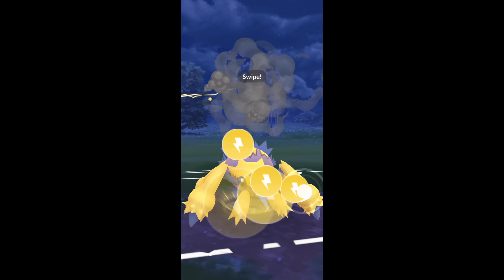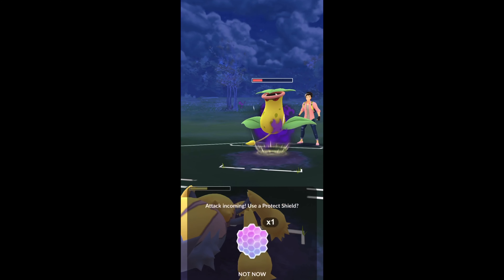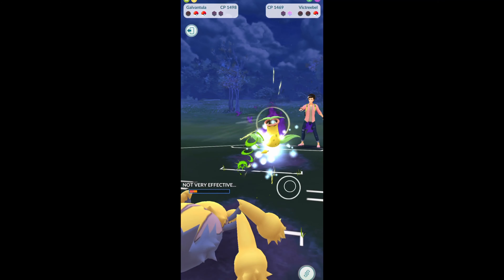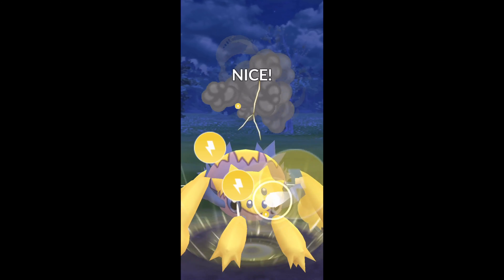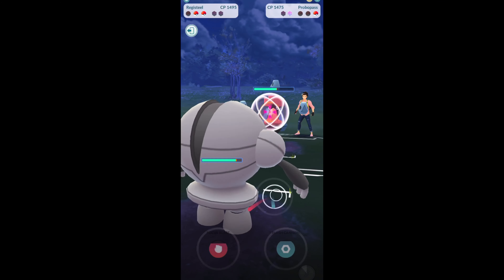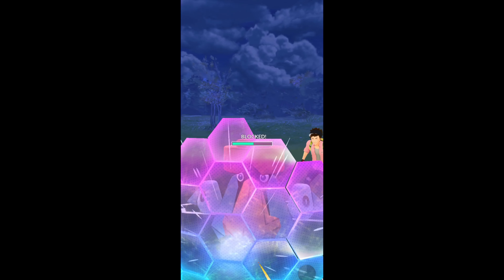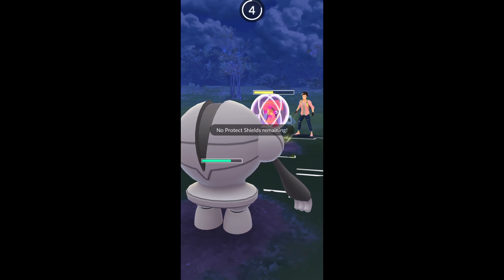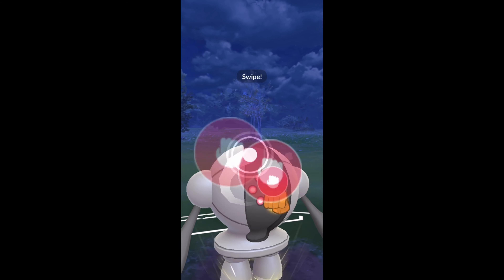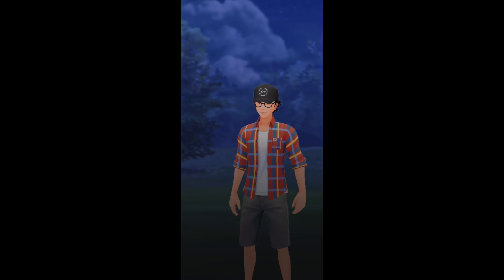Galvantula comes back in and we throw a Discharge. They likely will shield — nope, they decide not to. One more Discharge is going to finish it off, so I decide to shield since I'm kind of low on health. We Volt Switch it down and then throw a Discharge into whatever comes in — it's actually Probopass. We switch immediately into our Registeel. Not a whole lot they can do here. I bait the shield — we do get it. Then we go for a Focus Blast and that's going to finish the game. There's the Thunderbolt — not enough to KO. Focus Blast lands and they quit out during the charge move. GG's, very well played.